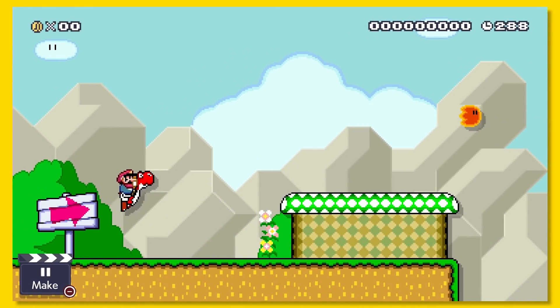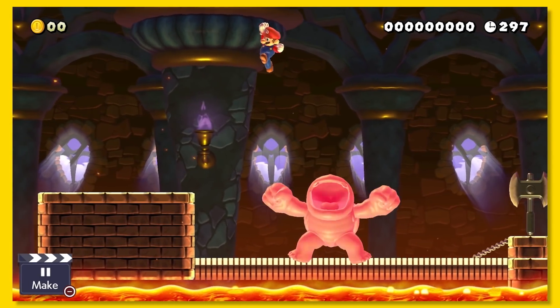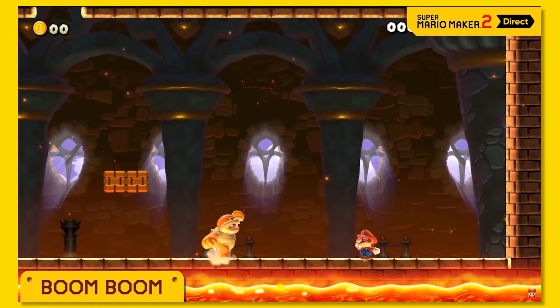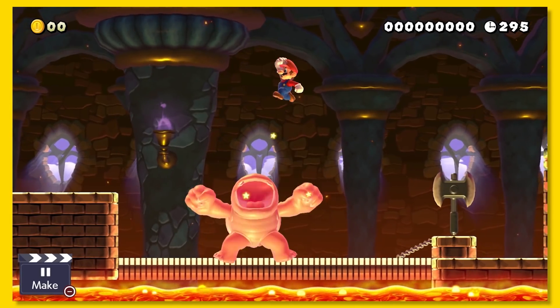Not only is Yoshi back, but now you can play the red ones and spew some hot fire, just like in the OG title. Boom Boom is a mad lad — if you don't believe me, Nintendo said so. Watch out for Boom Boom: the mad lad will chase after you, swinging his arms and legs.